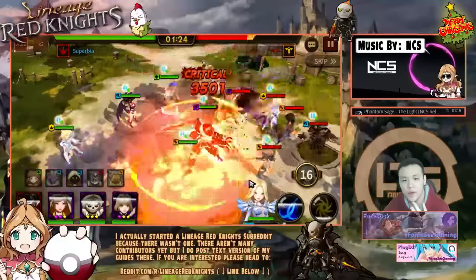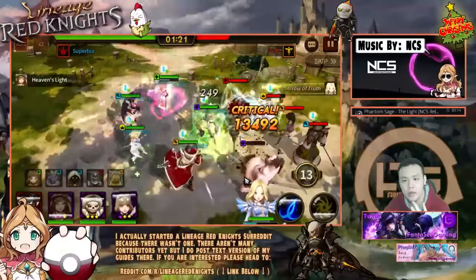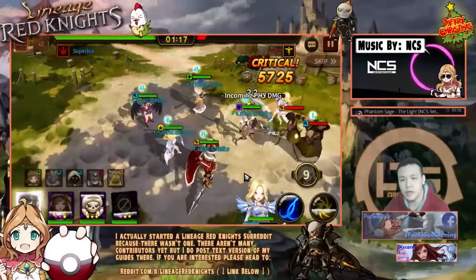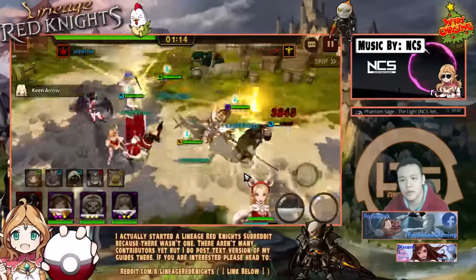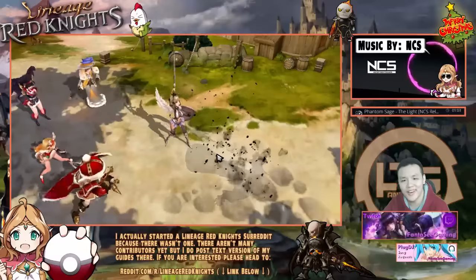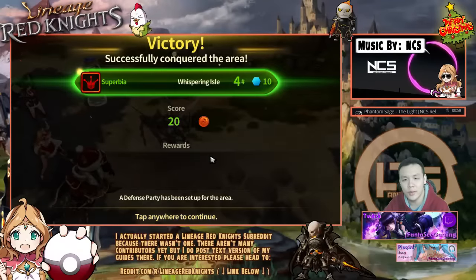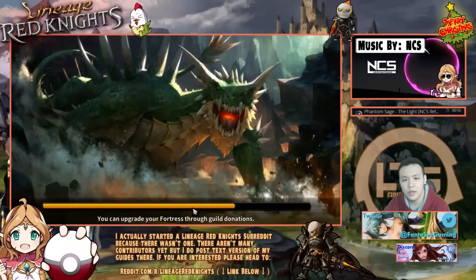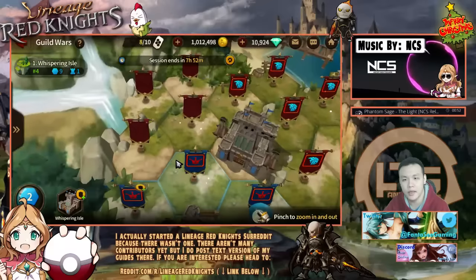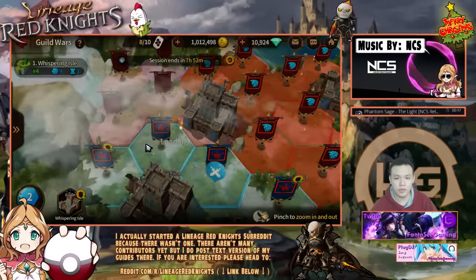I think most of them are setting up random units to defend. Yeah, these guys are mostly just setting up random units. I probably need to read up a little bit about how the strategy actually works, but I think you just hit people, take over an area, set up monsters to defend, and then they can hit you at any time. You get 10 attacks a day to conquer as many areas as possible.